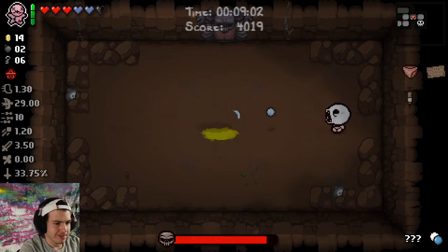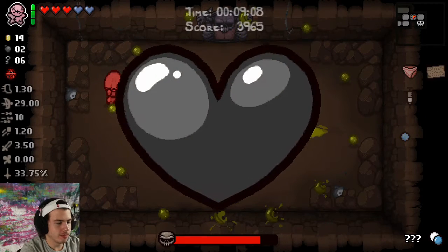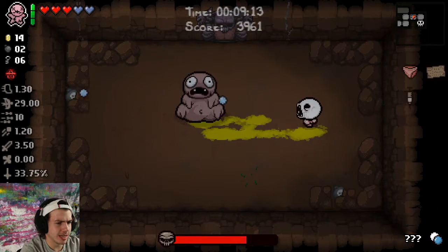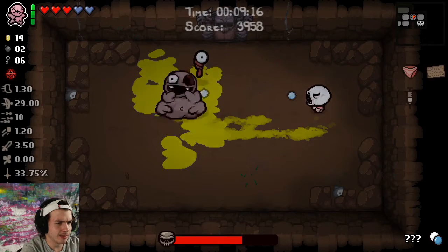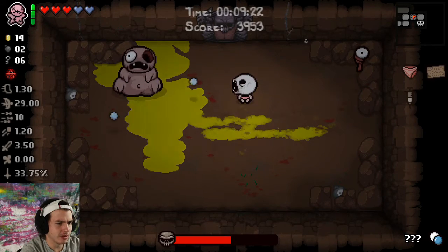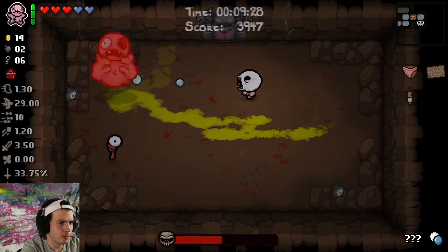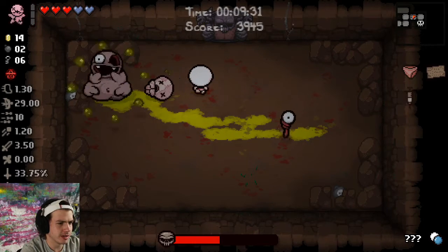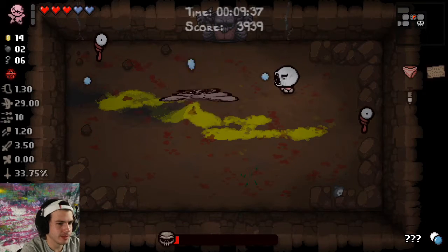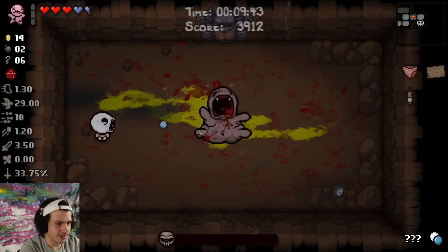We're gonna wait till Peep is a little bit lower and then we're gonna use My Best Friend. The reason we don't use it in the very beginning is because the lower you get Peep, it will start to send its eyes out to attack. So we want to use it right when it sends both eyes out — this way we can try to reduce the amount of time we're fighting Peep where both eyes are active. We took a hit — this was horrible. What are you gonna do, sometimes you have bad bosses.